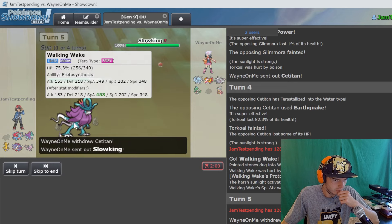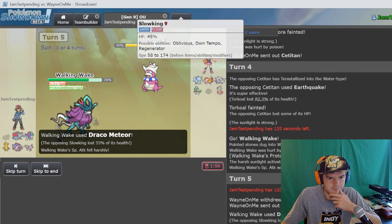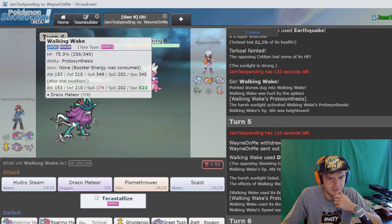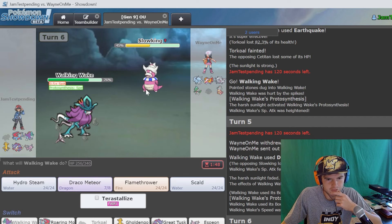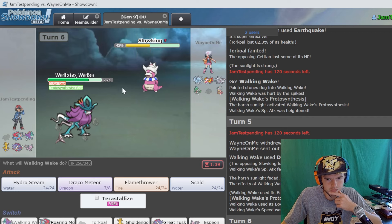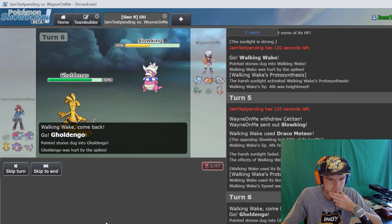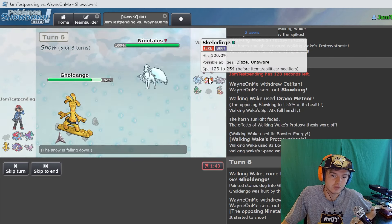I'm gonna go for draco. He goes Slowking - okay, I was a little scared there. To be honest we're gonna get our proto synthesis boost again. Draco meteor isn't gonna do a lot, we definitely need to switch. This isn't a Great Tusk scenario. I don't know what he's gonna go for - I'm gonna go Gouging Fire. He goes Alolan Ninetales - that was a very good switch in.